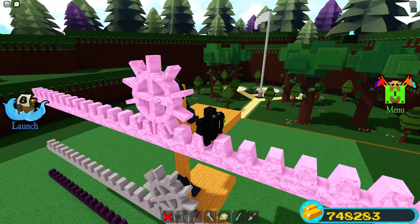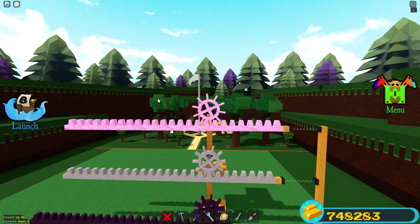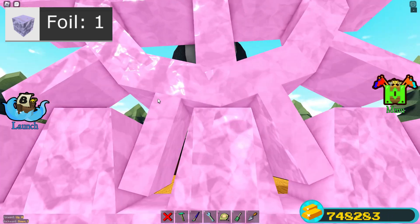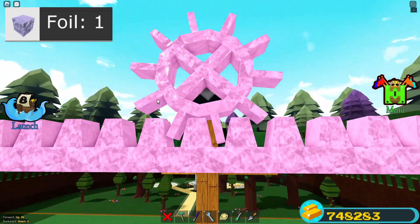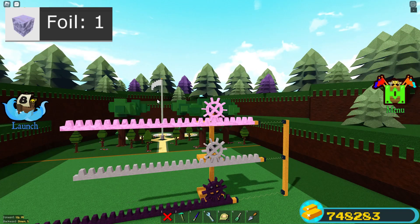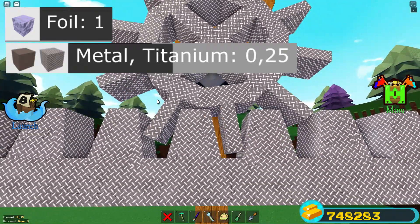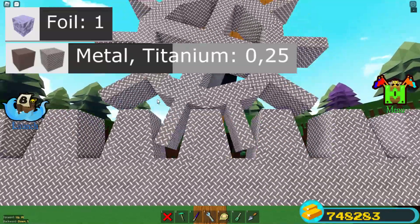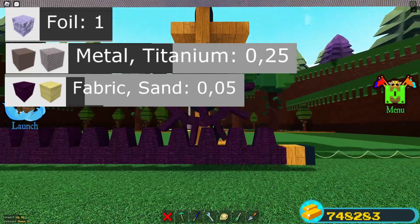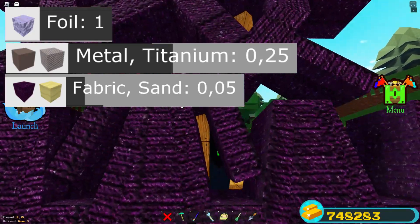I thought the bounce would make a big difference on gears, but it turns out there's barely any difference, so you're probably fine using whatever material you like for gears. Just if you're using it for aiming turrets or something slow, then you will probably need something that's less bouncy. Titanium is already looking better, and with fabric gears there's no noticeable difference compared to titanium — or at least to me.